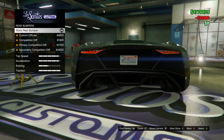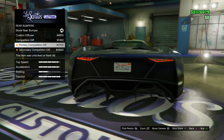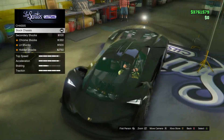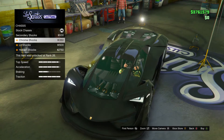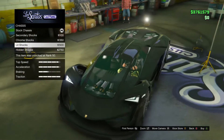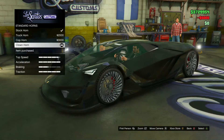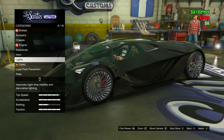Rear bumpers: we got the custom diffuser, the competition diffuser, the primary competition and the secondary — I like the secondary. Then the chassis, which changes the color: we have stock, secondary color chrome, the lit ones. I'm going to go with the lit ones. Engine level four, no explosives. For the horn let's do a clown horn. Lights — xenon lights, and we're not gonna put any neon kits for now.